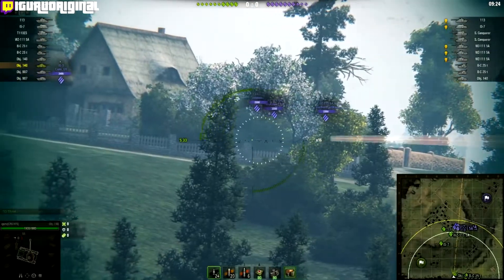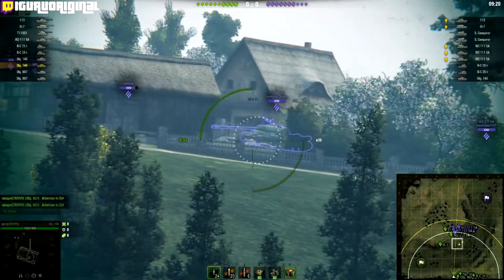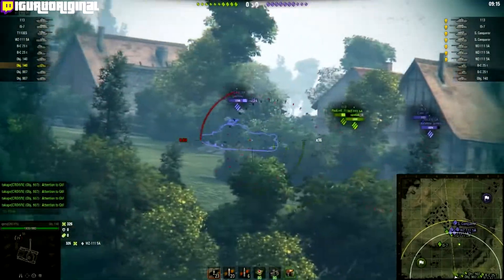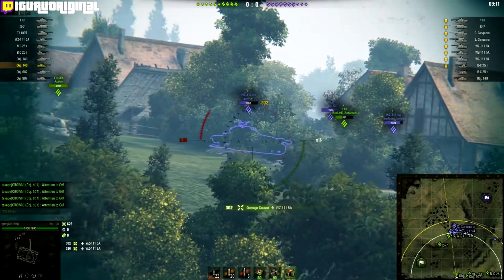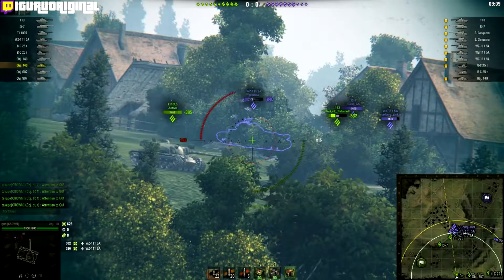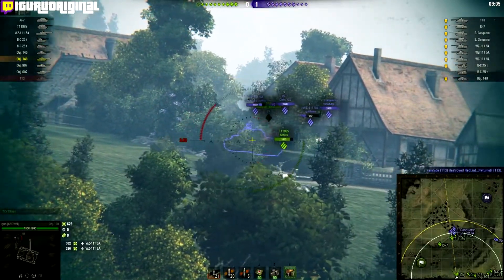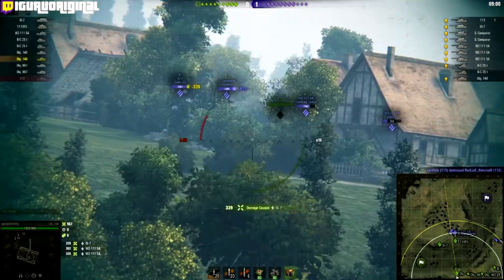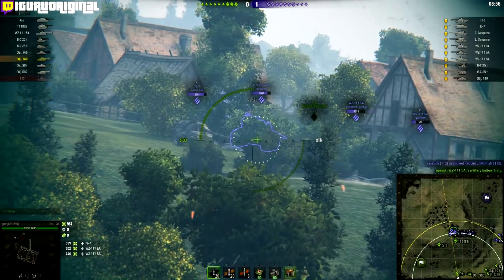What our team should do right now is drop below the ridge and get under them instead of fighting them head-on. They're supposed to drop down on the slope of this hill, like what this E5 is doing right now, but he's taking too long because he's trying to shoot. He should have just made his way down there so the medium tanks can snipe and support those heavies.